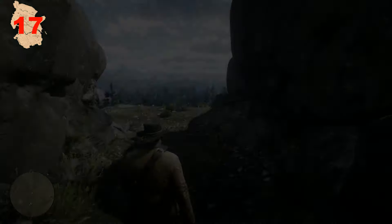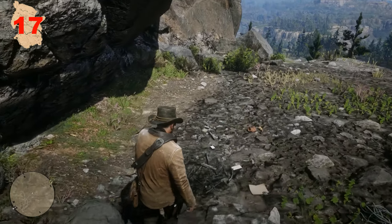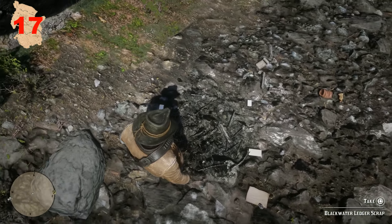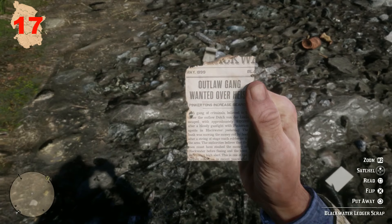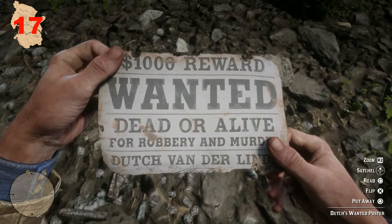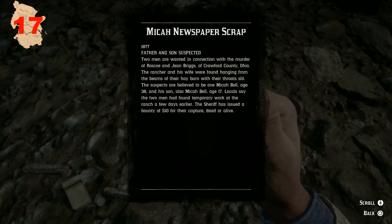At the start of the mission 'An American Pastoral Scene', Arthur meets Micah at his camp to plan a robbery of a banking coach. But if the player returns to the camp later, some of Micah's documents can be recovered from the campfire — there's an article about the heist in Blackwater, a wanted poster for Dutch van der Linde, and an article about Micah with his father killing a farmer and his wife over 20 years ago.